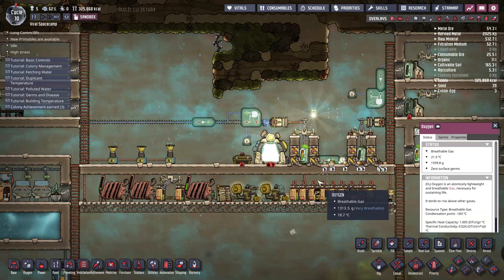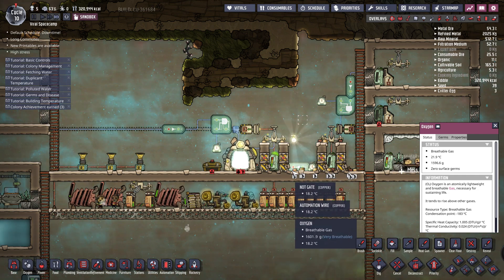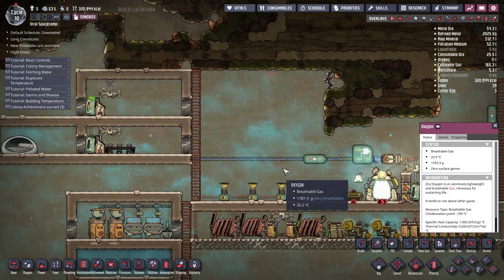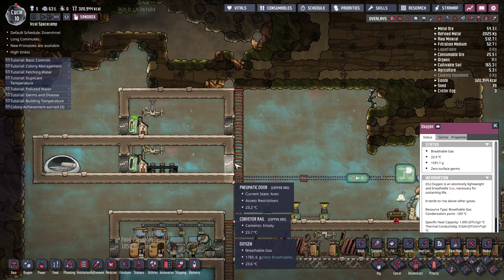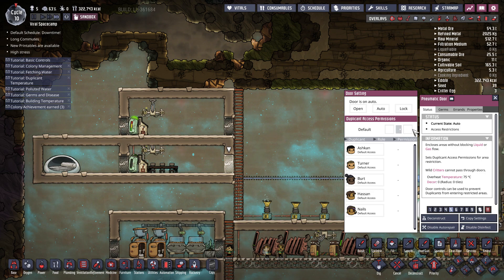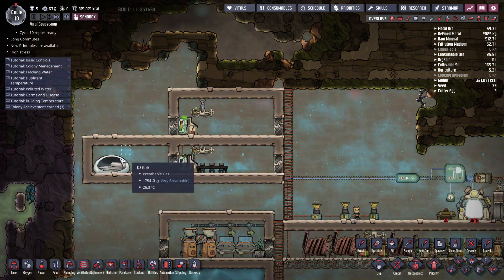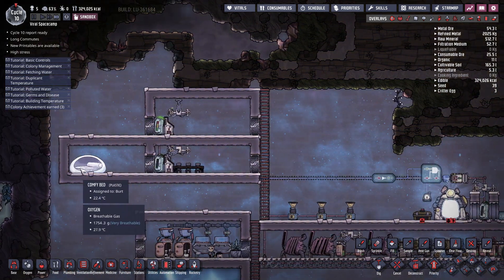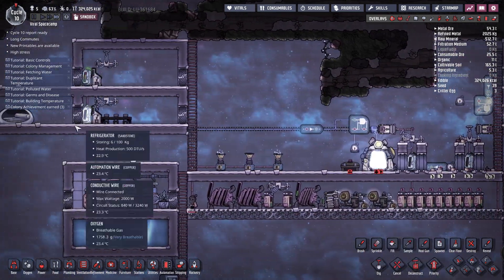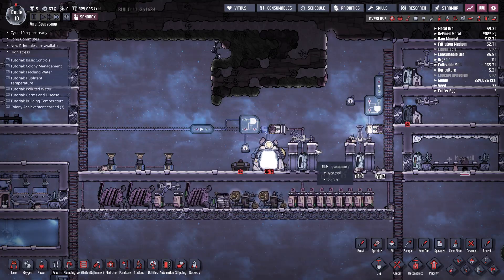Hey, what's up guys, welcome to Deuterium Gaming. In this video I'm going to talk about how you can create an automatic food delivery system for your base. You would need this system when you have an isolated base such as this one. Your dupes in your main base cannot access it, and you have another dupe here who's living, and you want that dupe to be well fed while your dupes are not delivering food here.